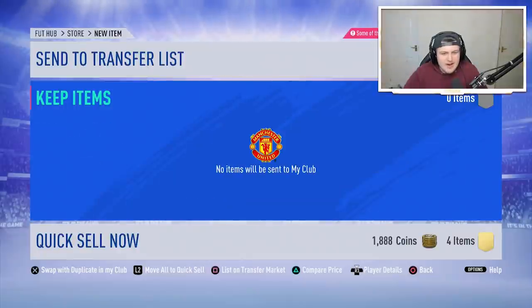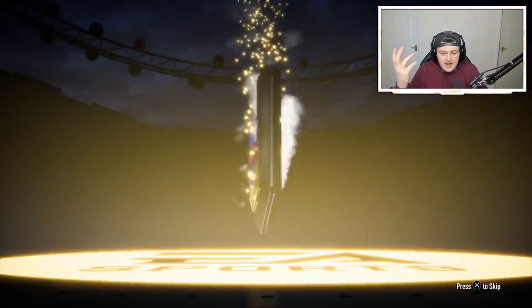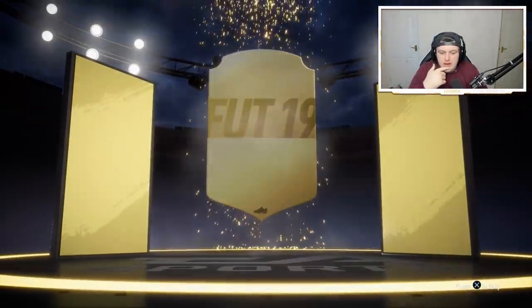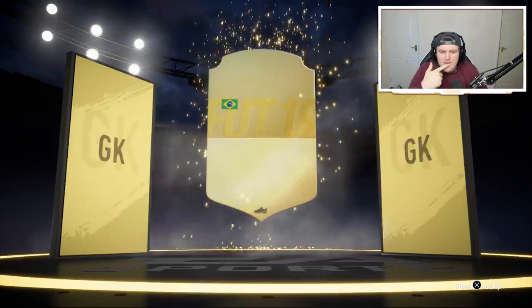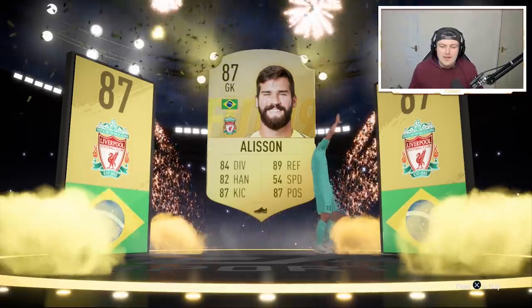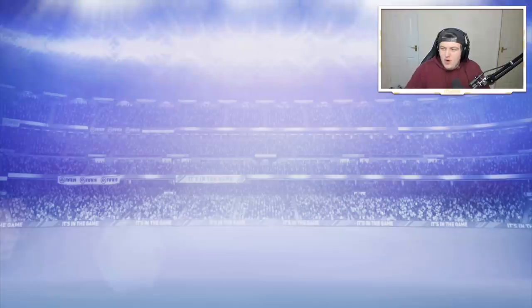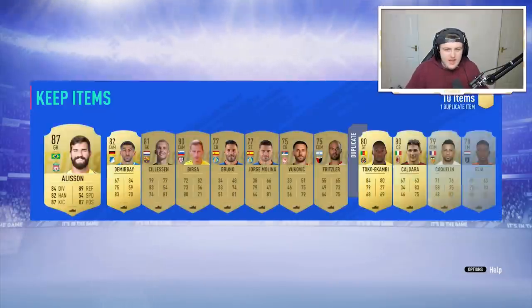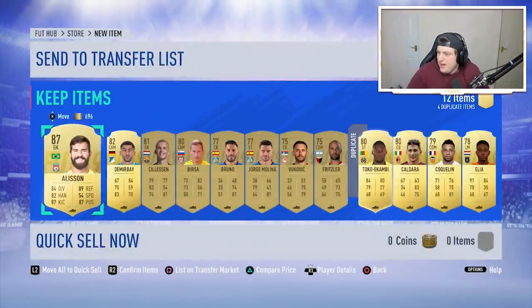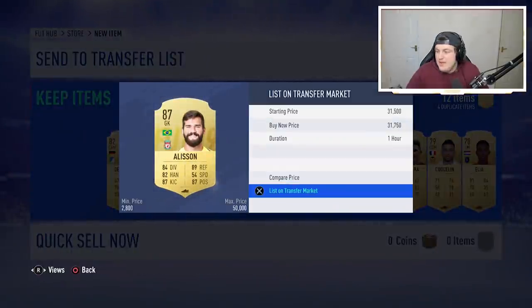We're getting duplicate non-rares, EA. There's a lot of non-rares in the game — don't give me dupes, I need the non-rares. We've got a walkout! What's it going to be? It's Alisson, one of the 87-rated keepers. I'll happily take that — it's an 87-rated card. It's going for 32,000 coins, and I'll take all the coins I can get at this point.